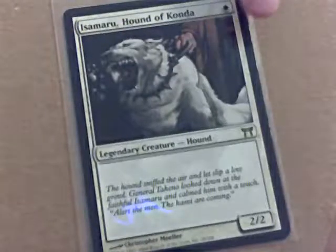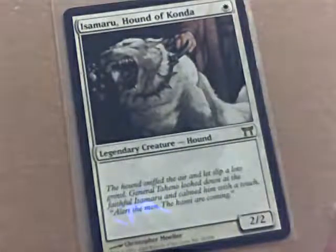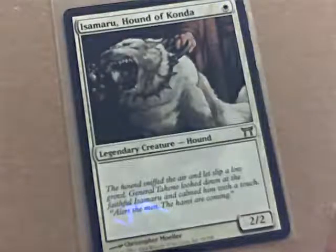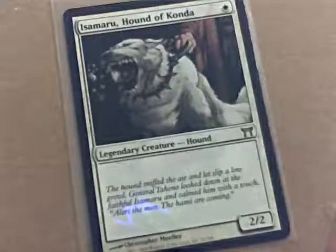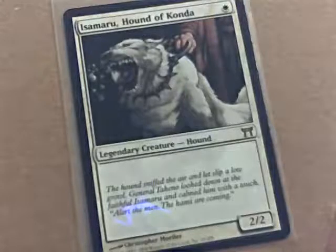It'll only cost 1 white, too. Imagine that — the Isamaru, Hound of Konda. It's a legendary creature. That's a little bit different. What does legendary mean? Legendary means you can only have one in play. It wouldn't be so legendary if it wasn't rare — it would be a common occurrence.